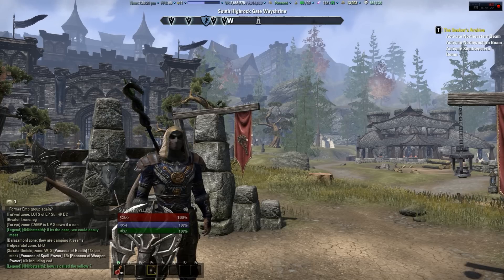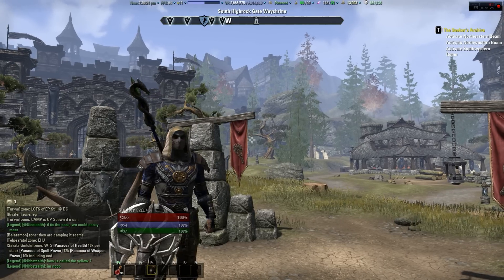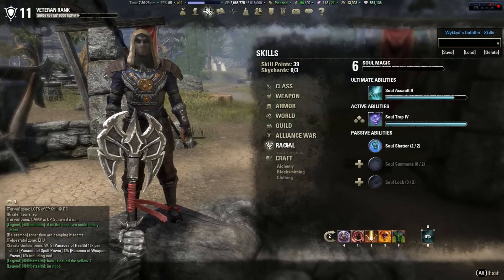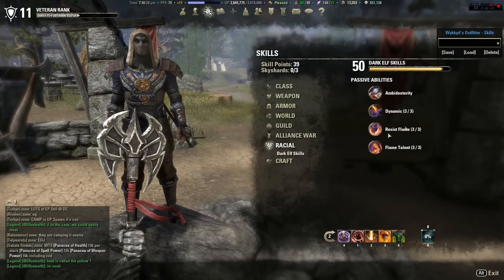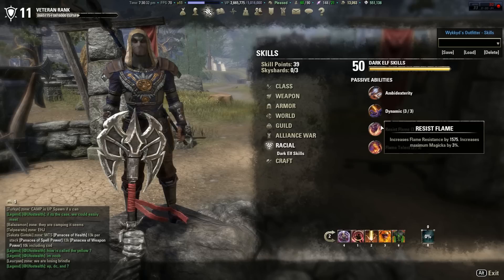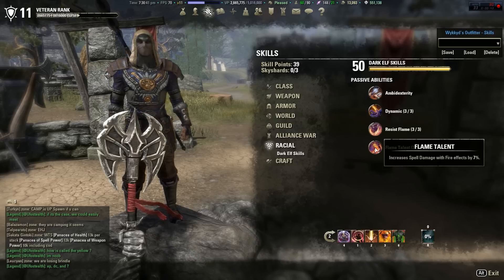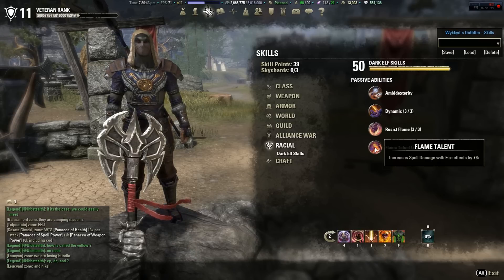First off, my race — I'm a Dark Elf. The reason I'm a Dark Elf is I really like the passives. They increase max Magicka and Stamina by 6%, resist flame — this helps a lot when you're going against another Dragon Knight or a flame user — increases maximum Magicka by 3%, and increases spell damage with fire attacks by 7%. That's a given, since most of your attacks are going to come from fire.